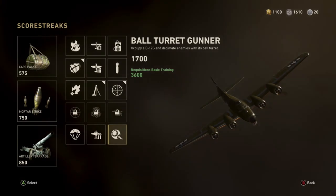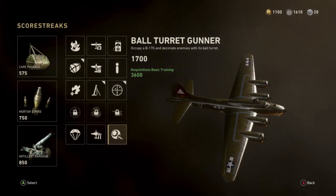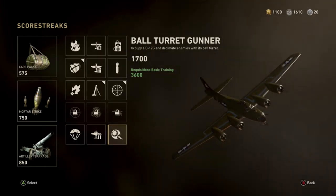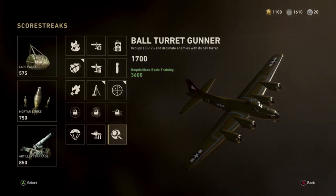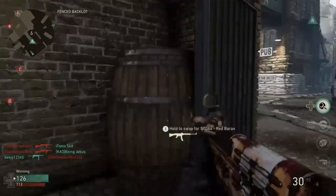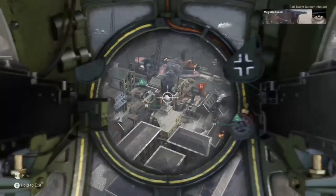There it is in all its glory — the Ball Turret Gunner. It's exactly the same as the Chopper Gunner, or very similar to the Chopper Gunner from Black Ops One. It's worth 1700 points. I'm running the Requisitions Basic Training ribbon, which requires 3600 points to get it. But after you die, you don't lose your streak count — it still goes up. So that ribbon basically helps you get it regardless, as long as you have a good game.